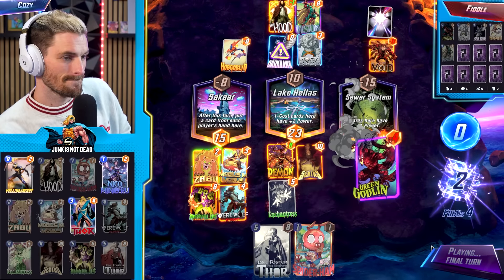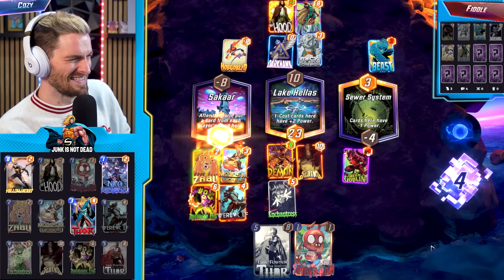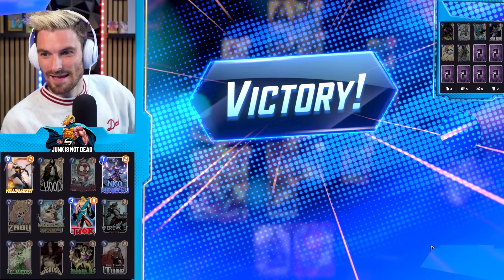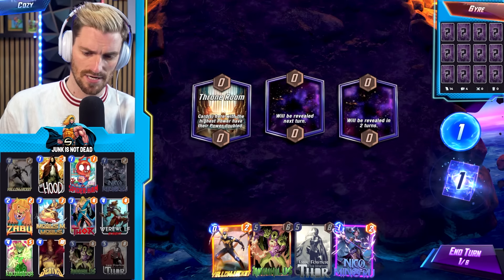What a deck — I give that guy a lot of credit for the creativity, but we take up another cube in a pretty unique way. Annihilus is always good to get rid of those Goblins.